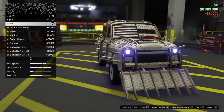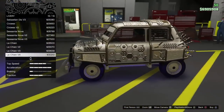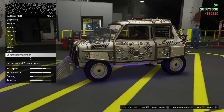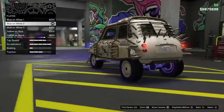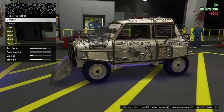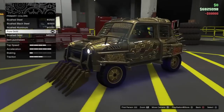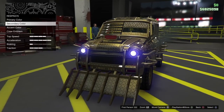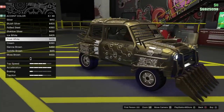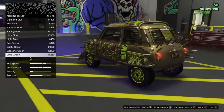Now go down to Livery and buy the most expensive livery you can get, which is the Lee Chain V4 at $30,000. Go down to Plates and buy Yellow on Black. In the Respray section, get a Primary Color, go down to Metals and get Pure Gold because it's the most expensive respray. For Secondary Color do the same — Pure Gold. For Accent Color, buy the most expensive one you can get; the Lime Green is the most expensive so we're going to buy that.